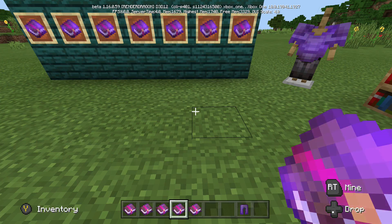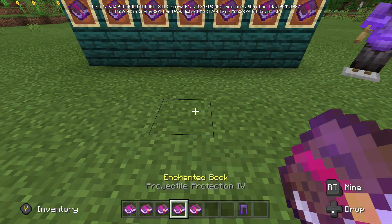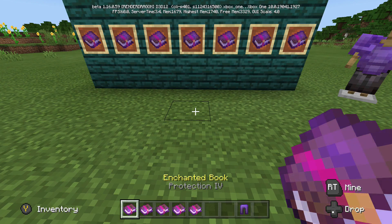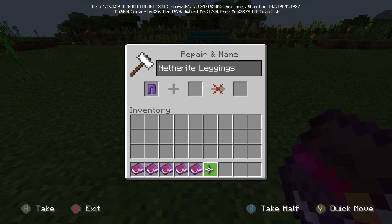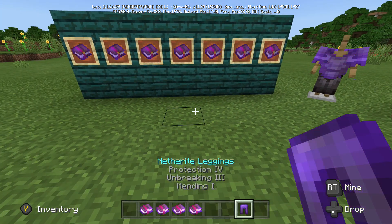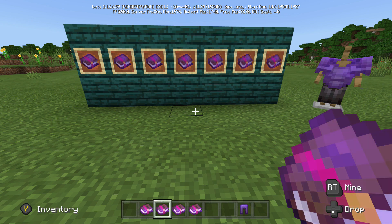Moving on to the fourth enchantment, which is actually a toss-up based on your preference between these four options: Projectile Protection IV, Blast Protection IV, Fire Protection IV, and regular Protection IV. Personally, I like to put regular Protection IV on my leggings — just the basic — instead of protecting against a specific thing.